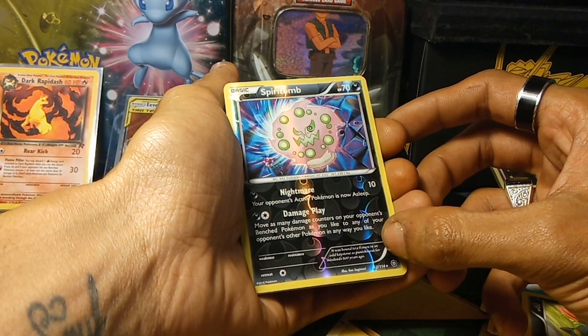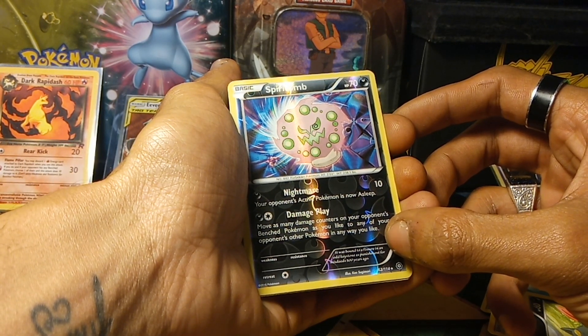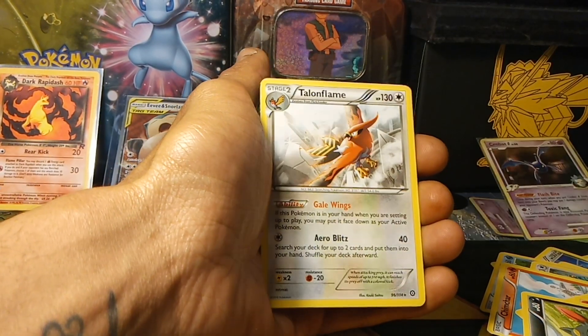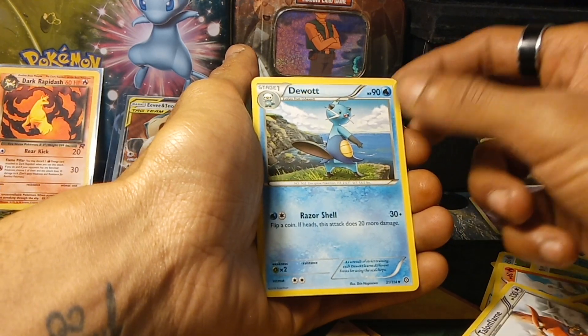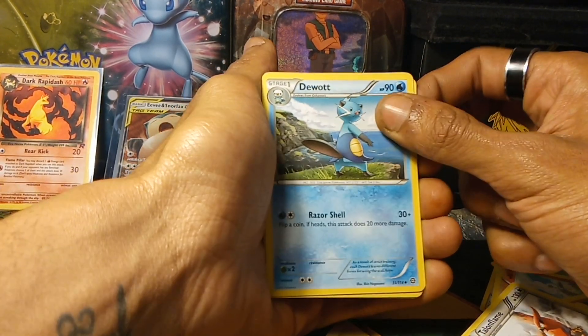It was bound to a Fissure in an old Keystone as punishment for misdeeds 500 years ago. Nothing decent in this pack either. Talonflame, Pokedex entry 663, followed up by Dewott, Pokedex entry 502, which is a Disciple Pokemon.